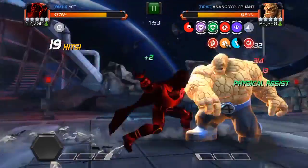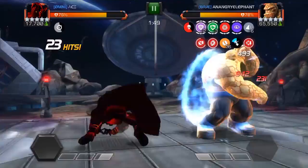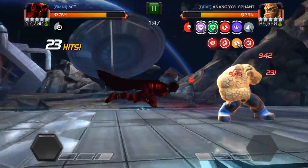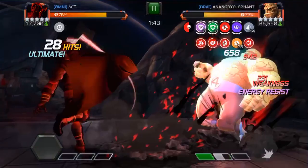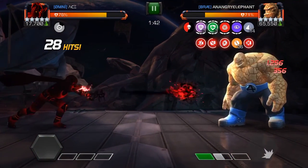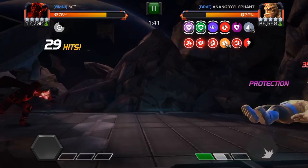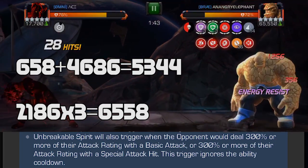I was able to manage his power, getting a couple more hits. We're more than a minute in and I've only taken off a quarter of his health. Getting a nice intercept, timed that SP1 perfectly. And here's the glitch with the signature ability — first hit for around 600, second hit for 4600, which adds to 5300.